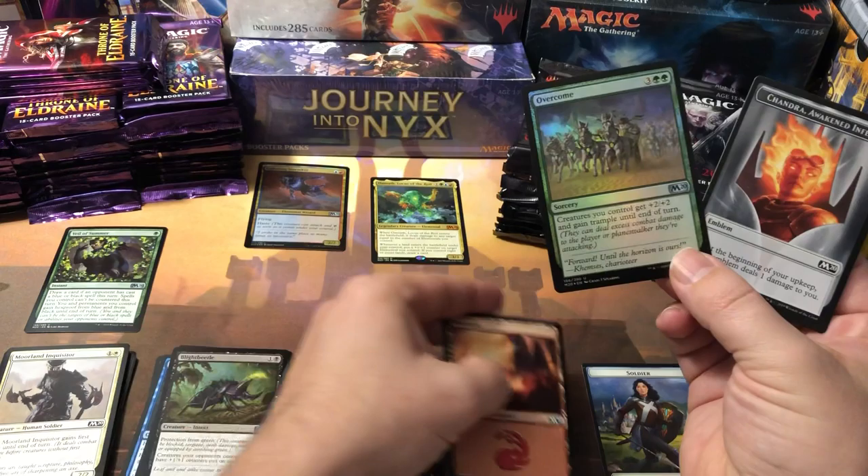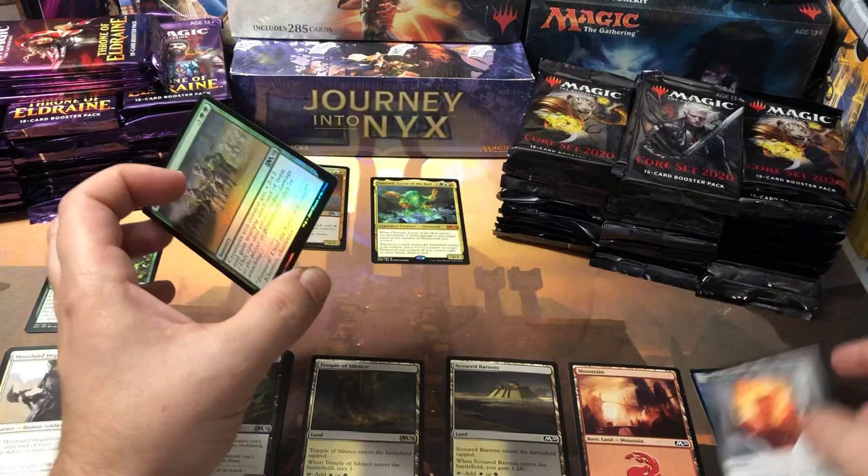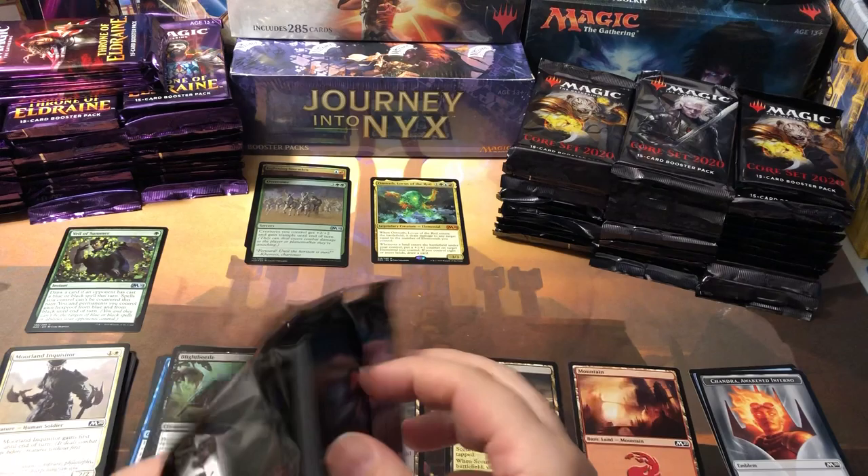We did get a basic mountain, but we did get an emblem — that's cool. Another foil uncommon in the second pack, second foil already. I'm hoping this is going to turn out like that Shadows of Innistrad video, because that was pretty good value for a bunch of random packs. These I paid about $84 or $85 for the 40 packs — about what I'd pay for a box — not bad at all.